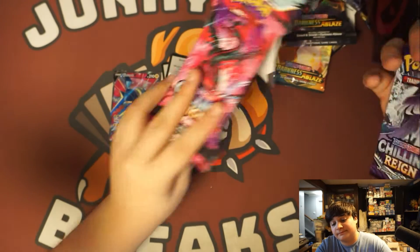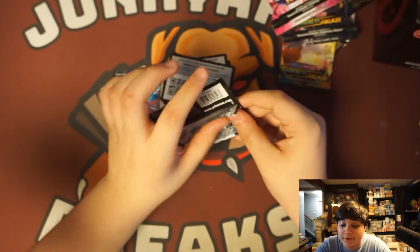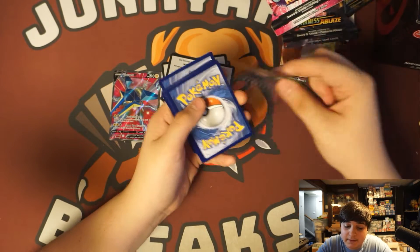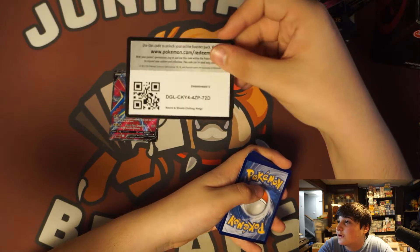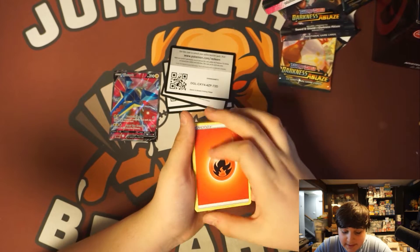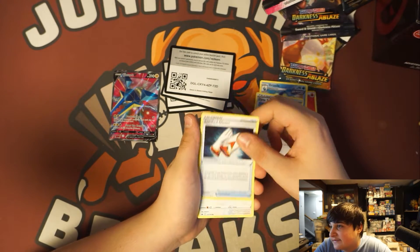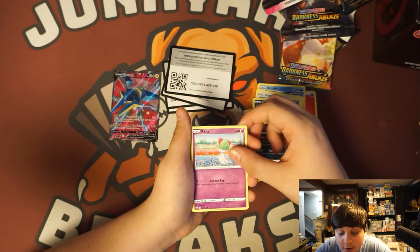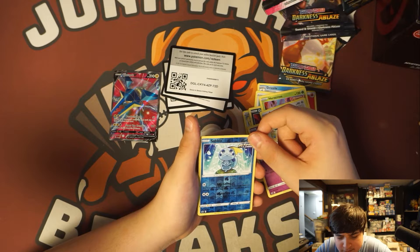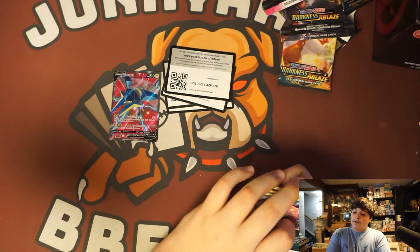Okay, Chilling Reign. We have what looks to be an Articuno on the front, but I've never seen that kind of Articuno before. This set confuses me so much. And we have a green. Four from the back. We have a Fire Energy, Drizzle, Dina Treehill, Justified Gloves, Castform, Quillfish, Ralts, Heracross, Furfu, a Reverse Holo Sobble, and a Spiritune. Very, very cool.